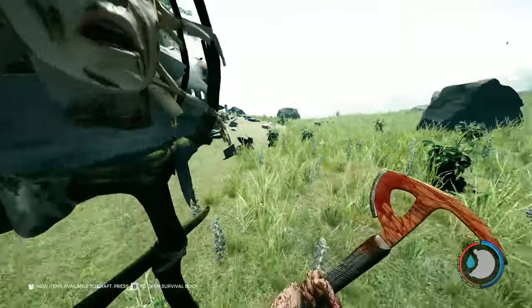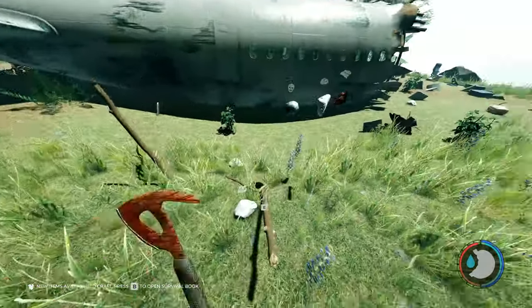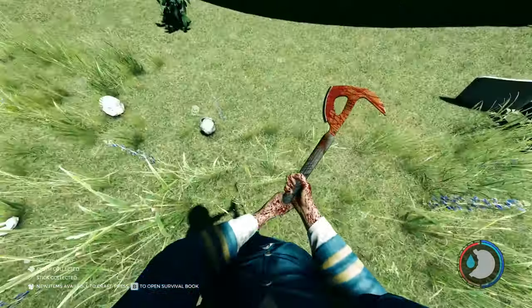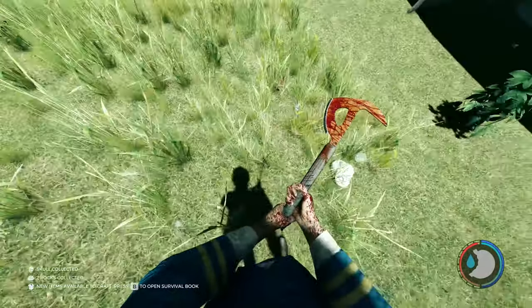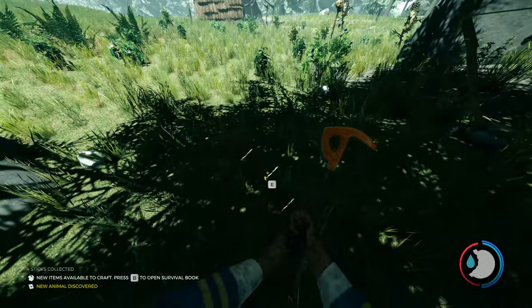These are effigies. I'm not really going to go into what they mean, but you can hit them and get resources from them. The main resources you want are skulls and cloth — mainly the cloth, because you can carry unlimited cloth. So you can walk around and collect all of those.